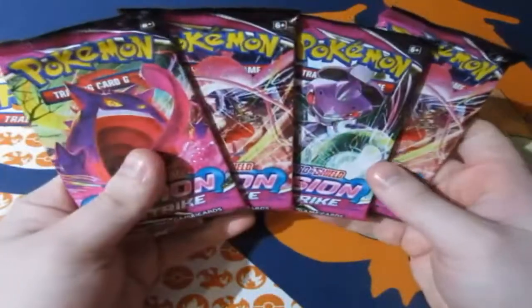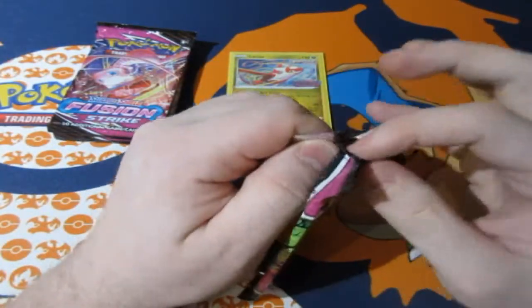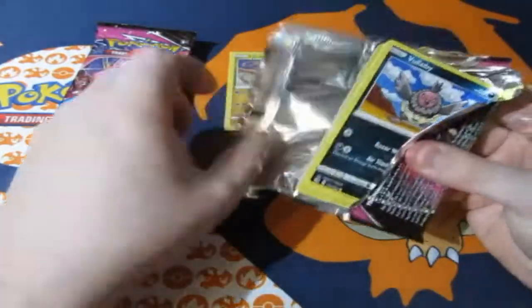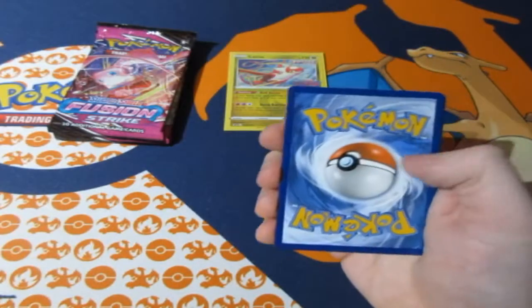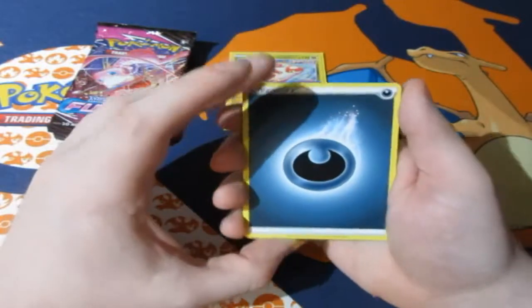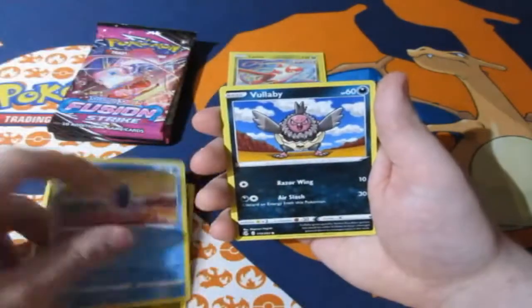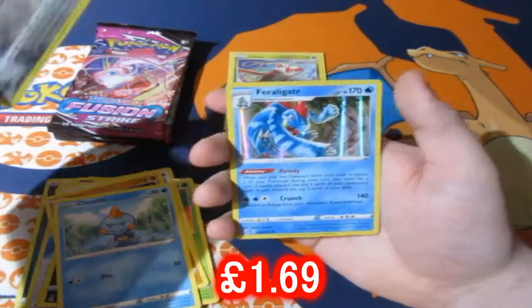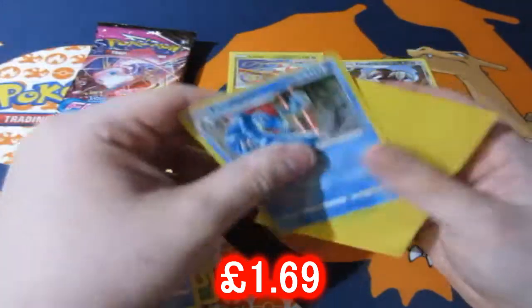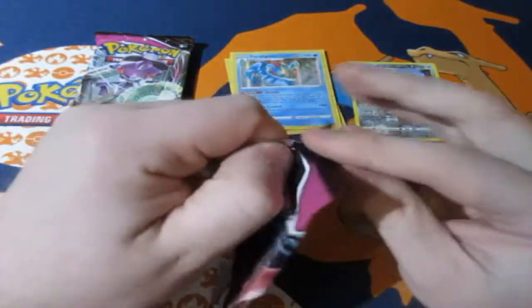We have four packs to open. I'm hoping for at least a holographic or a V card. Pack one: we get a Darkness Energy, Fusion Strike Energy, Inteleon, Pincurchin, Wobbuffet, Onix — haven't seen that card in a long time — Chewtle, Excadrill with a reverse foil, and a Feraligatr holographic! Awesome — I'll take that!